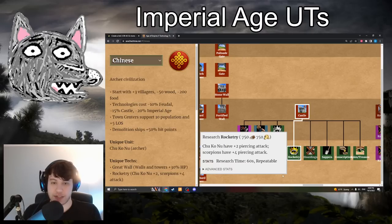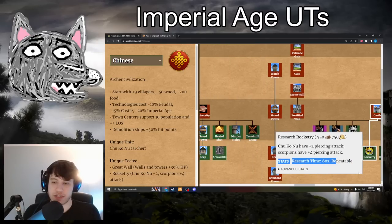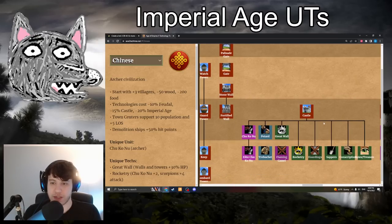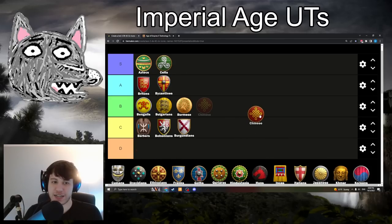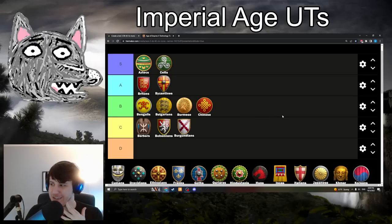Moving on to Chinese with Rocketry: 750 wood and 750 gold — in practice about 20% less because of the Chinese tech discount. Chu Ko Nu get plus 2 attack for their first arrow, and Scorpions get plus 4 attack. The Scorpions bonus isn't really relevant because Scorpions don't get Siege Engineers with Chinese, so you're missing range since Heavy Scorpions only have 7 range. The Chu Ko Nu extra attack is nice but it's a bit more icing-on-the-cake, so we're putting it in B-tier. Pick it up for your Chu Ko Nu in the late game. If you're not going Chu Ko Nu, don't really go for it unless you're going for Massed Scorpions, which is odd in most cases.